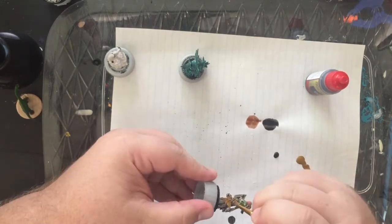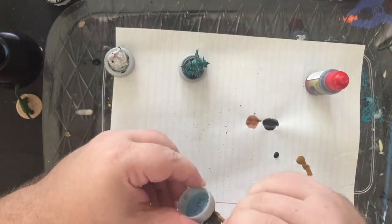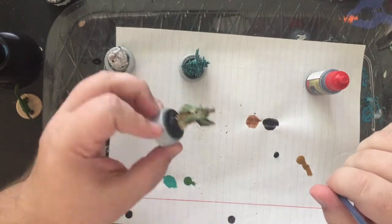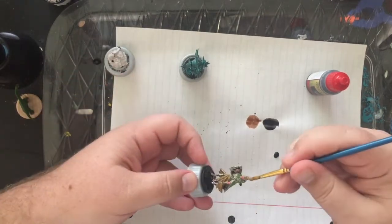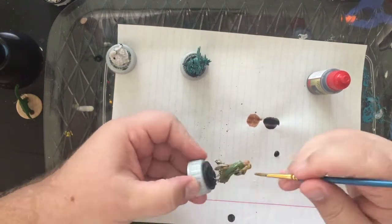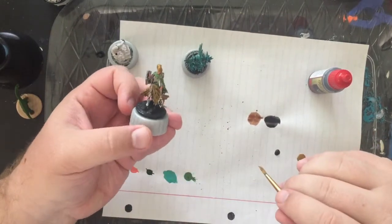We've got leather brown and fur brown, then goblin green, forest green, and dark green. We'll also have a bronze metallic highlight on the weapons.